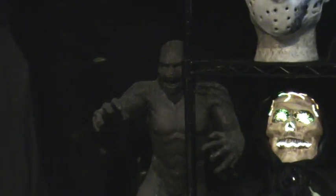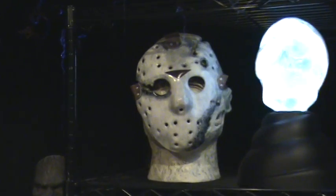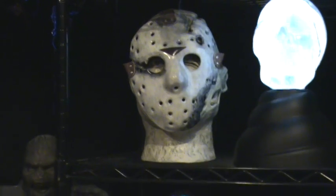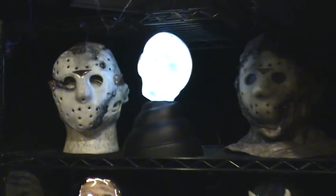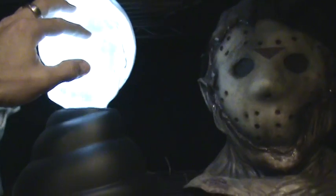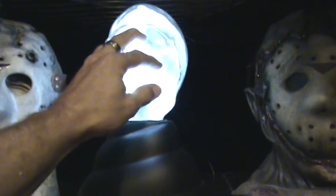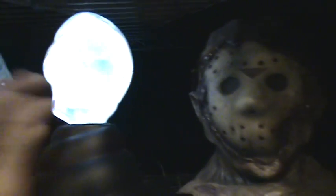This is a Bigfoot prop — you know I like my Sasquatch. This came out of a movie, I think it was Sasquatch Mountain or something; it's actually a movie prop I was able to pick up. And then there's a replica of Jason Takes Manhattan. There's our glowing skull — if you touch it, little bolts go into your fingers and follow it around.